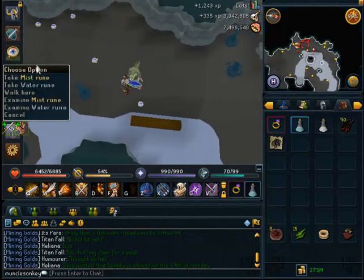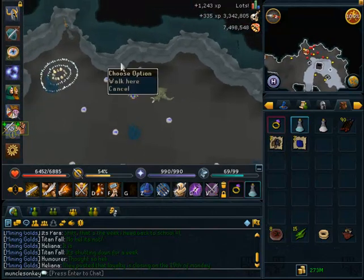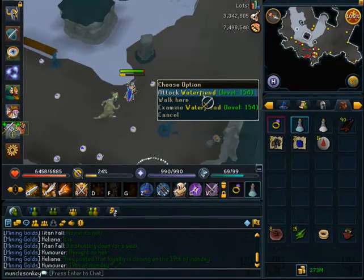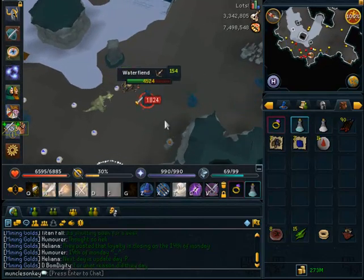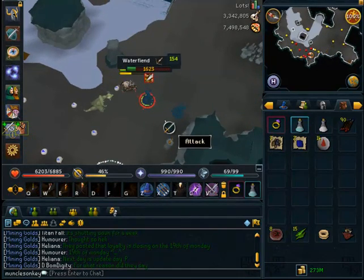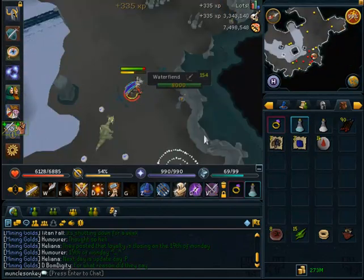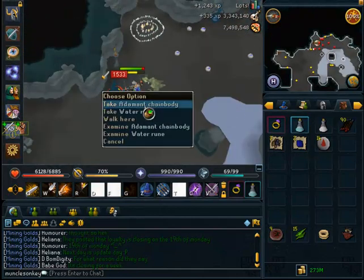I also bank when my inventory gets full. They don't drop a ton of unnotable drops, so if you do that, you'll only bank about once per task. And if you have the Fairy Ring unlocked here, it only takes about 30 seconds to get back. So you can bank an extra 150k loot or so if you want to. That's what I normally do in a task — you'll make a couple hundred k from this task. It's actually profitable.